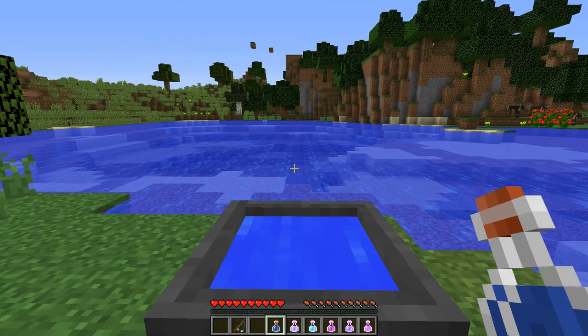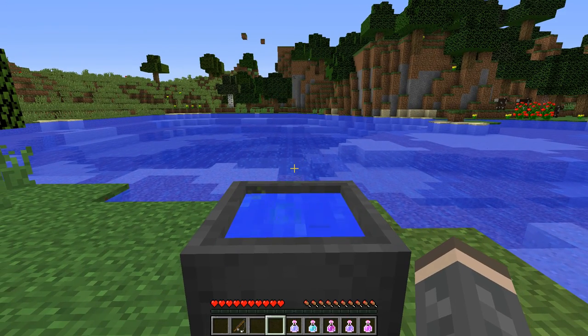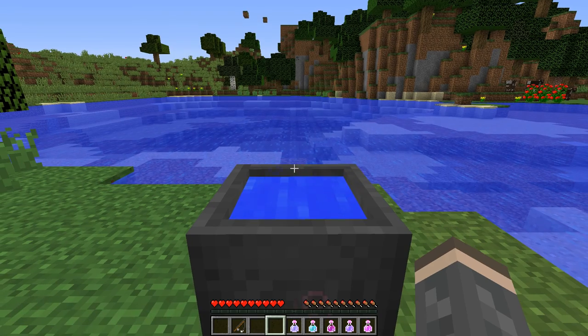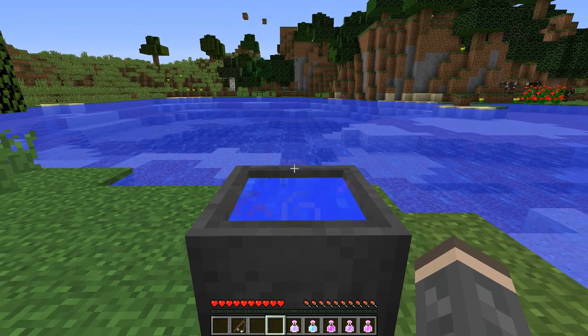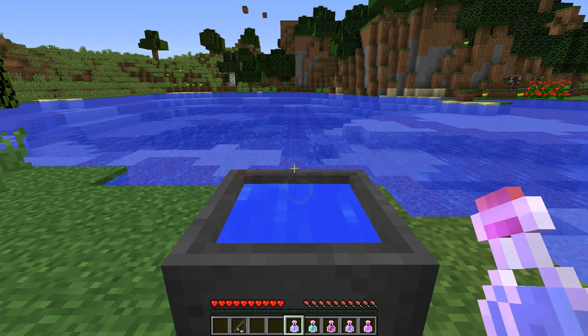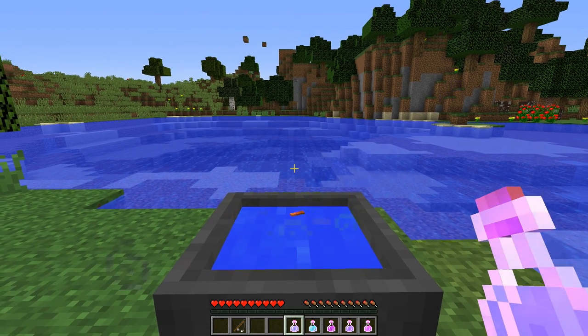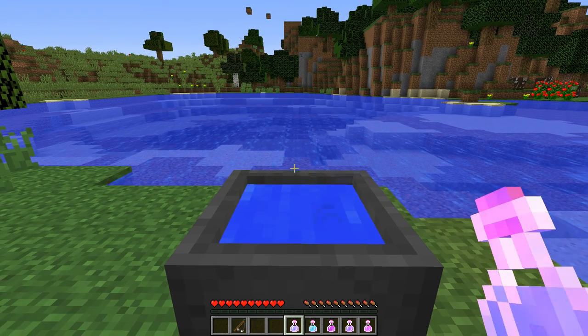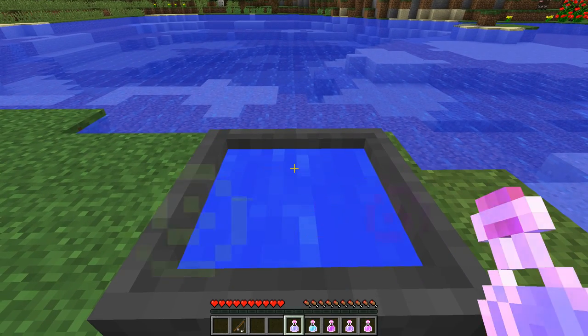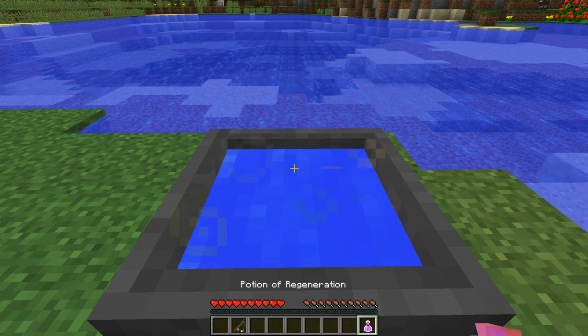To create your combined potion, first throw a water bottle into the cauldron. You must throw a water bottle into the cauldron every time you want to create a new combined potion. Next, add the potion bottles you'd like to combine. The Potion Combiner accepts any bottled potions with positive effects, and it won't accept splash potions or potions with negative effects. I'm going to create a combined potion with Speed 2, Jump Boost 2, Strength, Invisibility, and Regeneration.